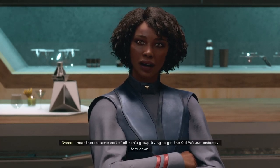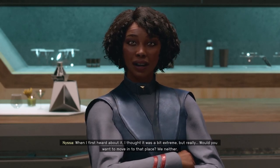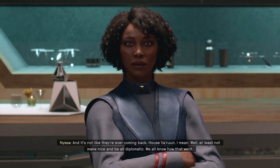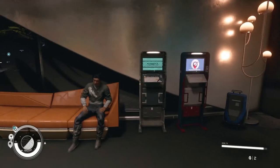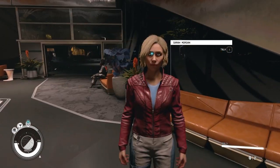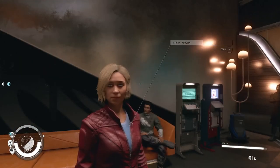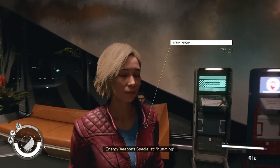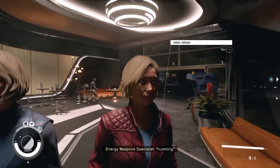I hear there's some sort of citizens group trying to get the old Varun embassy thrown down. Would you want to move into that place? And it's not like they're ever coming back - House Varun, I mean. Later, alligator. Sarah! Listen - you and I need to have a discussion. You heard me talking to the tracker - I have a bounty on my head. Look at me when I'm talking to you. We might get security on our backs, but we might not, okay? You just gotta be okay with this. This is what you signed up for. You said I can't travel with anyone else until we found an artifact - so that means you're gonna have to deal with me.